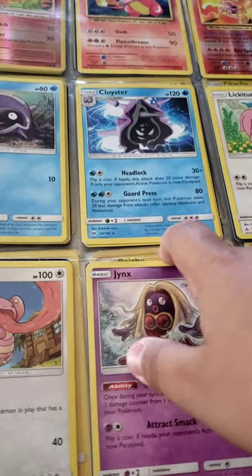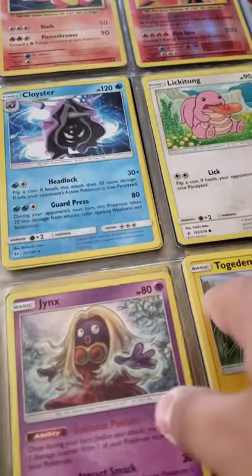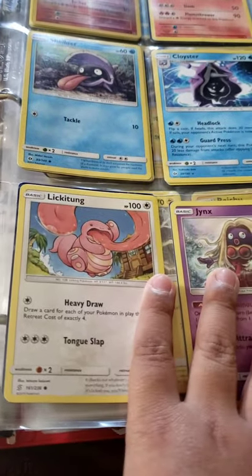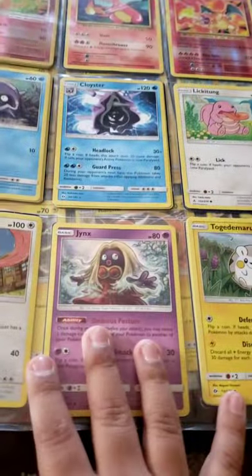I have a Shellder and Cloyster, as you can see. They're not really that strong — the first evolutions aren't that good. I have two Lickitung; I'm not sure if they have an evolved form as a card yet. I don't think it's been released yet.